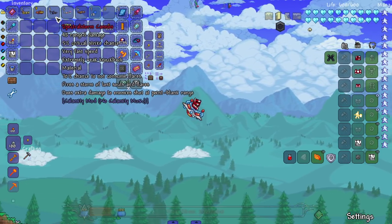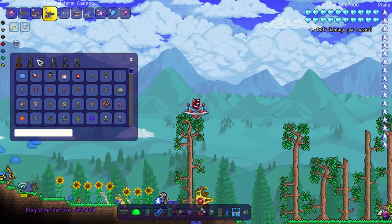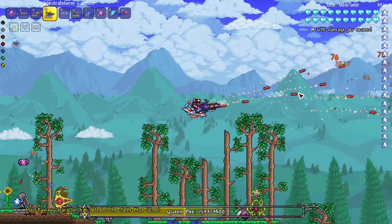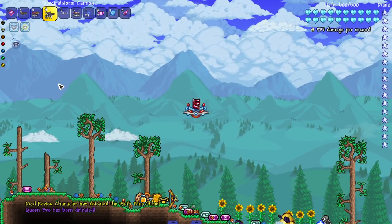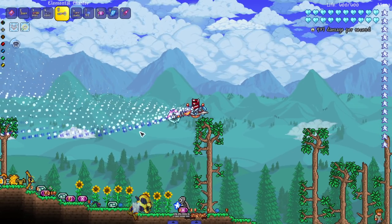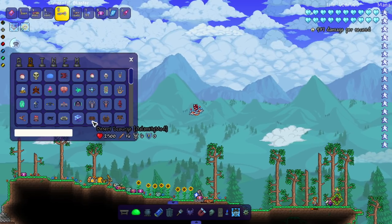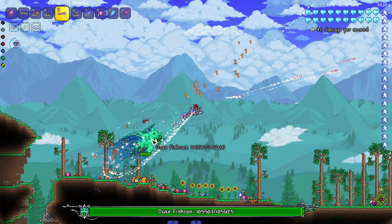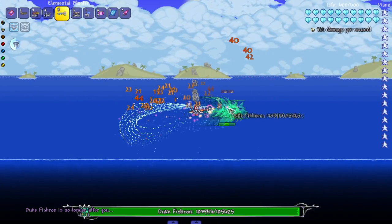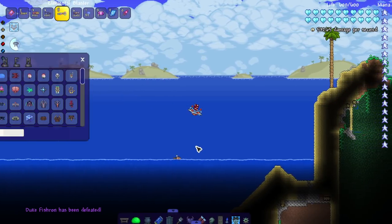Next up the Spectral Storm Cannon — fires a storm of lost souls and flares, extra damage at point blank. Let's bring in Queen Bee to test it — not bad at a distance, point blank does more damage, and you can see the souls coming out doing a lot of extra damage. Last but not least the Elemental Blaster — fires a storm of rainbow blasts. Oh my god — I hate that noise, that's sarcasm. Duke Fishron has 10,000 health because of the Calamity mod — but he's actually taking damage, damn.